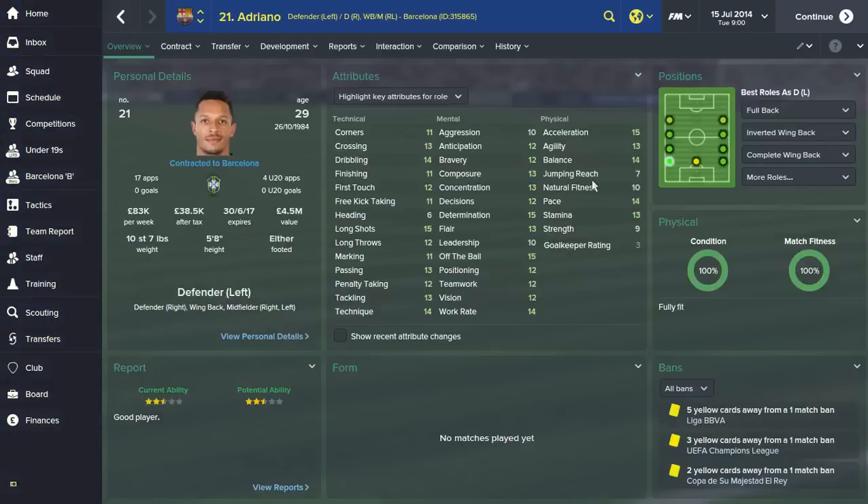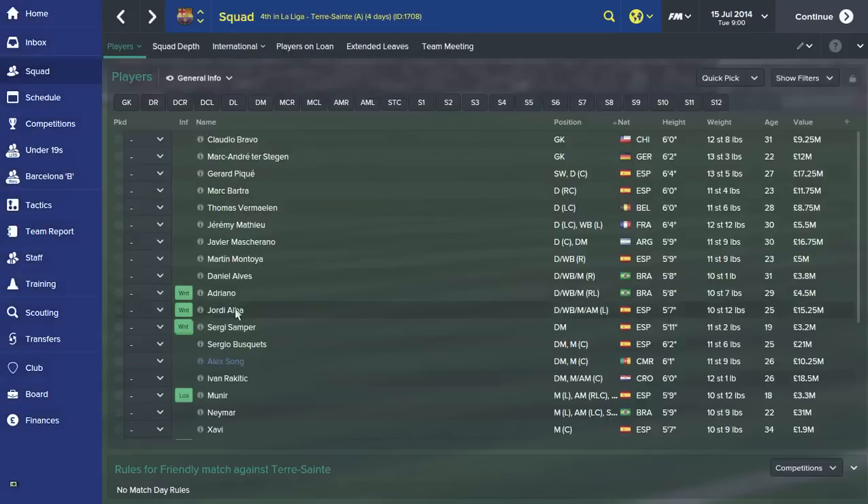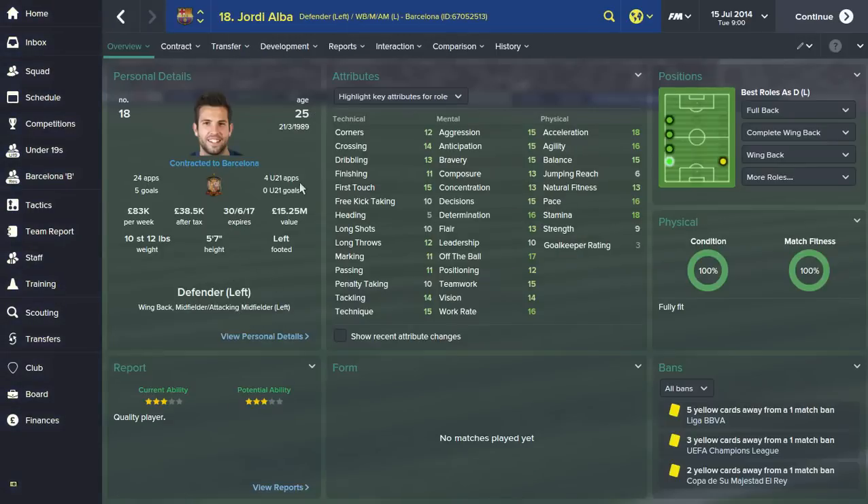Adriano, 29, 17 caps for Brazil — same kind of player as Dani Alves, likes to get up and down the flanks, very versatile, can play all over the pitch on either flank. Not very strong and his tackling's not the best, but he's an attacking full back — like most Brazilian full backs such as Cafu, Roberto Carlos, Rafael. Then Jordi Alba — top player, 25, 24 caps for Spain, absolutely rapid, no one's going to outrun him. He can dribble and cross, tackle, good work rate, good off the ball, determined, brave, aggressive, and reads the game well. Top little player.